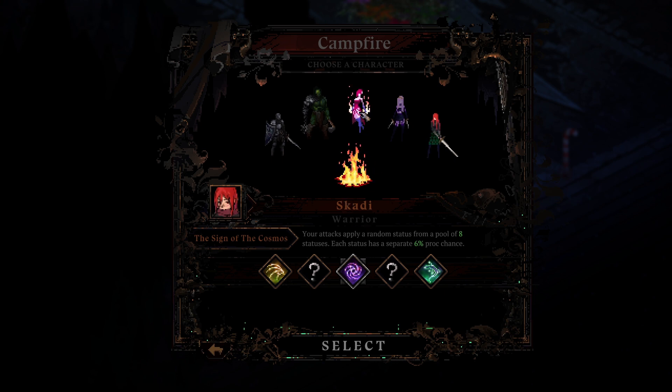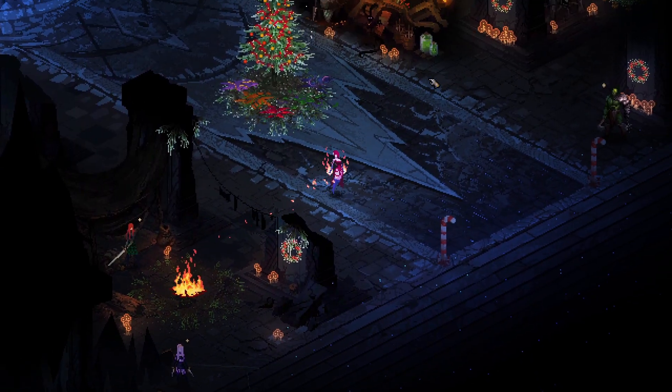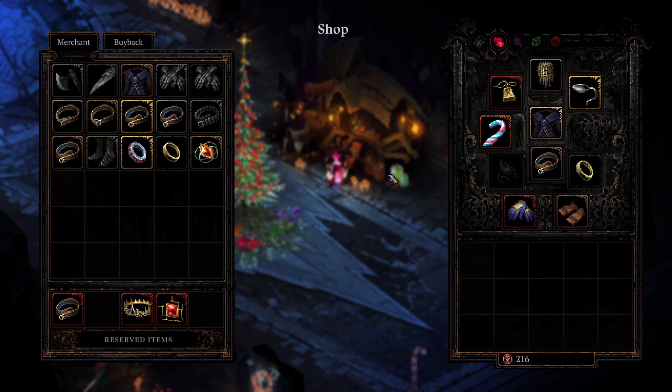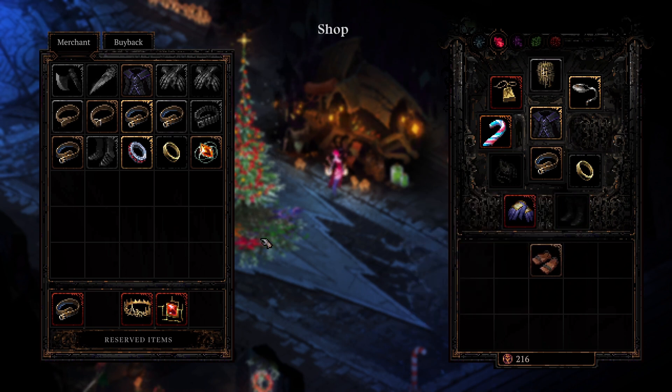So far there's only five characters, but you'll unlock various abilities here. Just choose what you want and hit select. One tip for the shopkeeper: just click the middle mouse button to quickly sell your items.